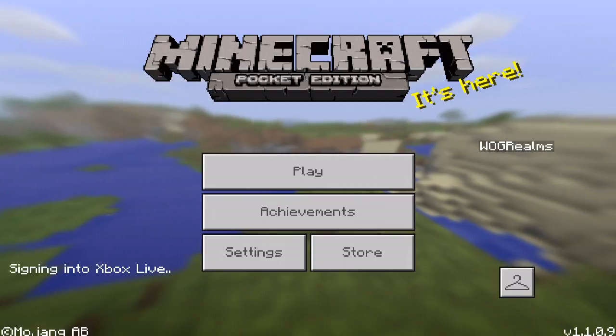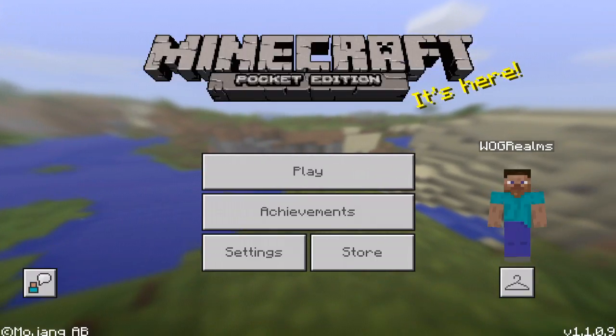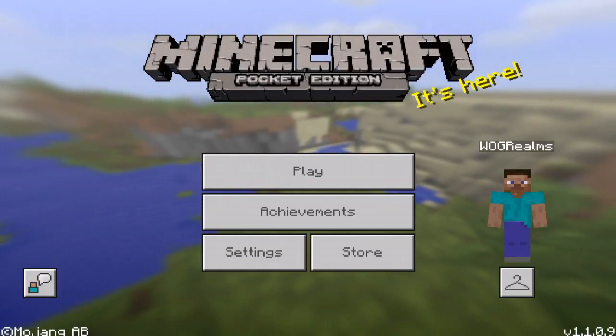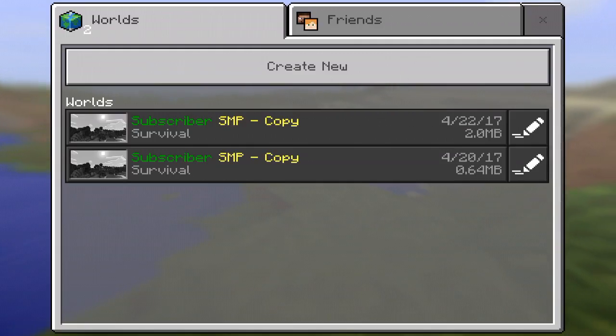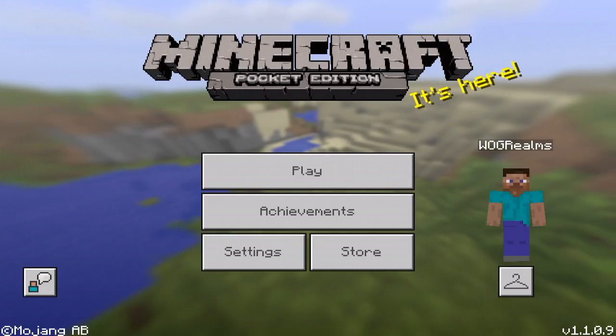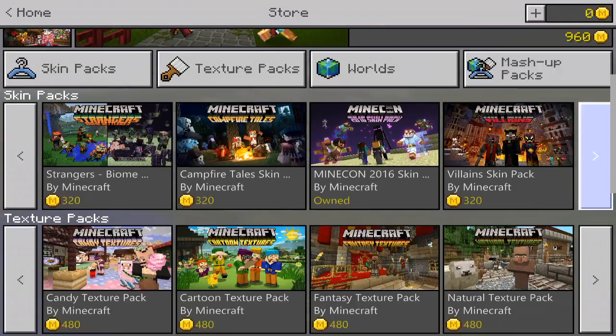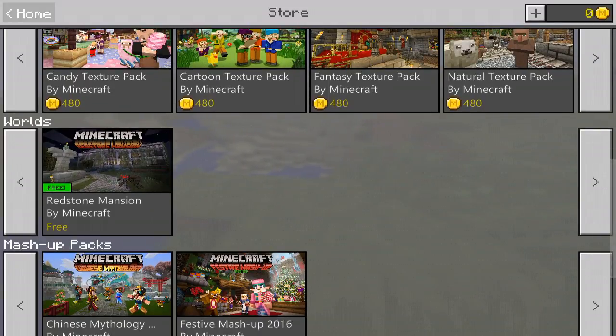The black screen clears and we're on the normal version 1.1. So maybe that was just a troll, because everything else is normal here. If we go into the store, it's still the marketplace. Still have everything normal in the beta department.